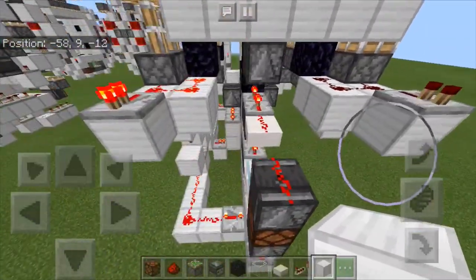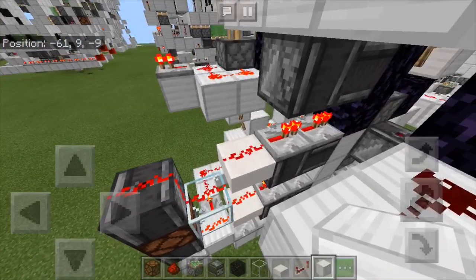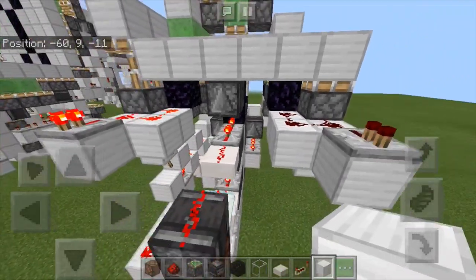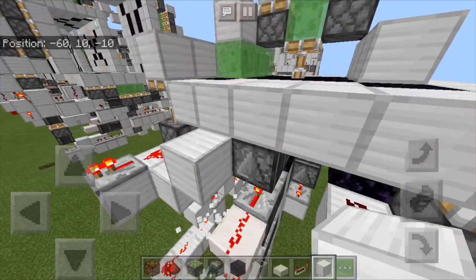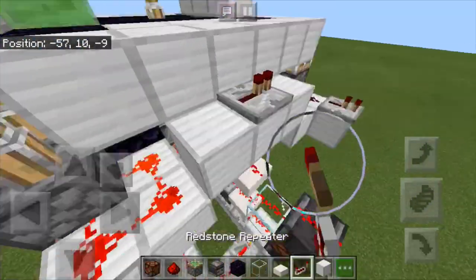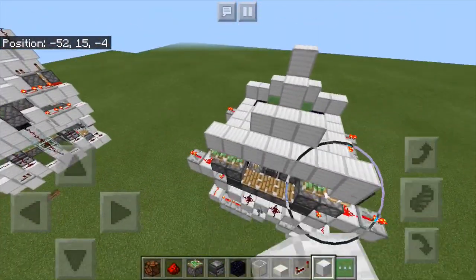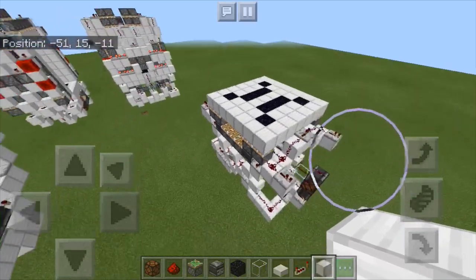And then to connect these two, I do have to look over. A block of choice there, three blocks of choice on top like that. Then a repeater in the middle, then put dust and dust. This sets it up like this. And then as you can see you have your bottom finished.